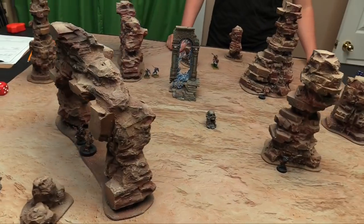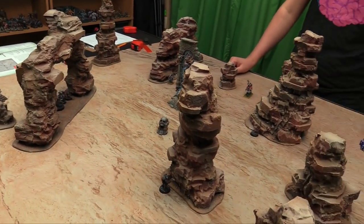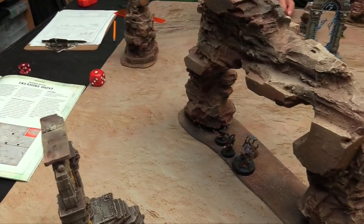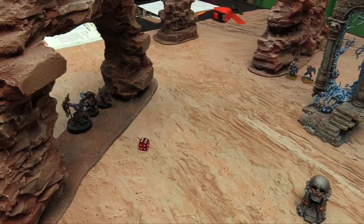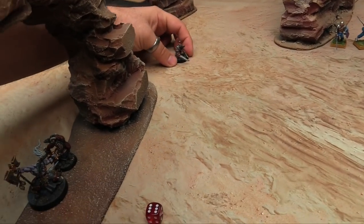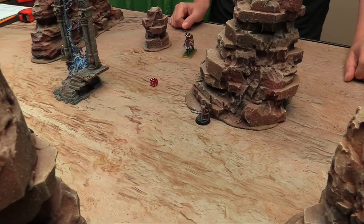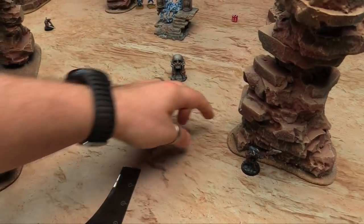Owen chooses who gets first move. I get to make a move with my Gutter Runners via Skittering Advance — having them run before the first battle round starts. This guy goes 13 inches and parties over here. The other runs and goes 11 inches, ending up just on the other side of the terrain — right there.